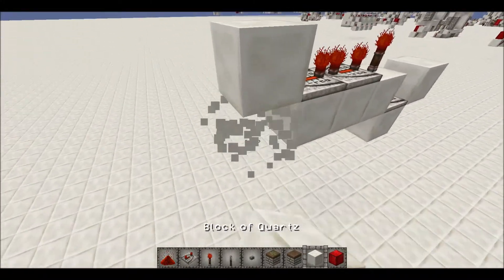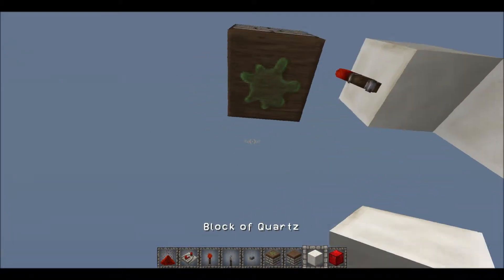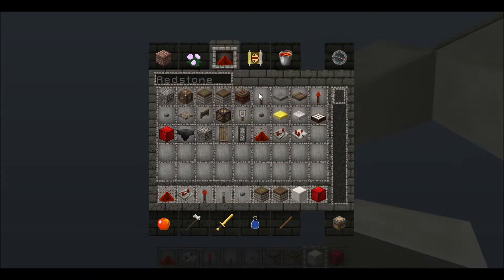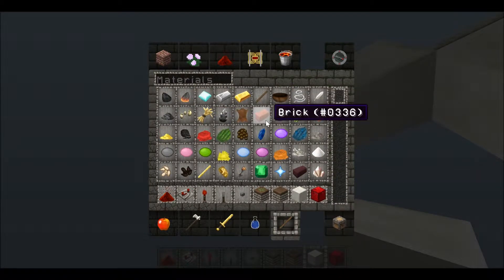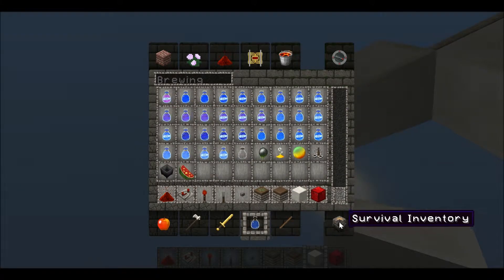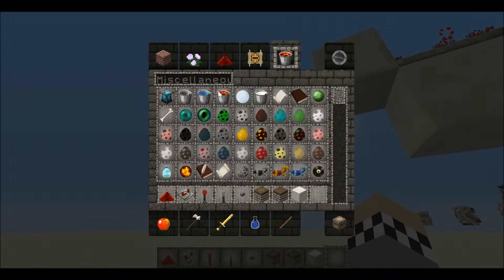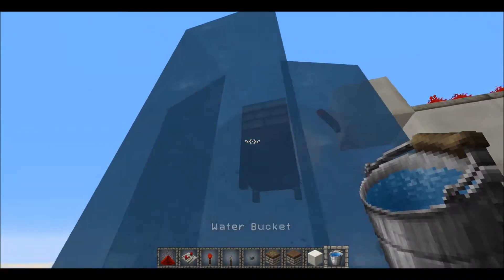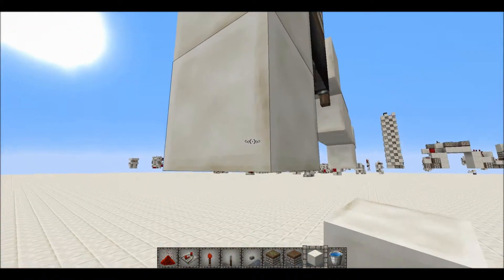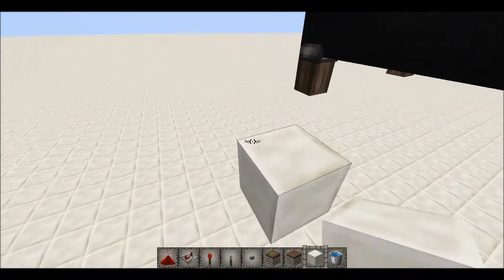Then get your block up and a torch there, with a sticky piston facing down. Place your cauldron below that — it's in brewing — and fill it up with water. Your output is going to be right here.